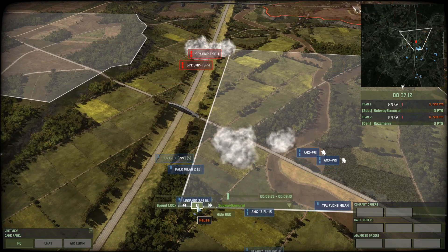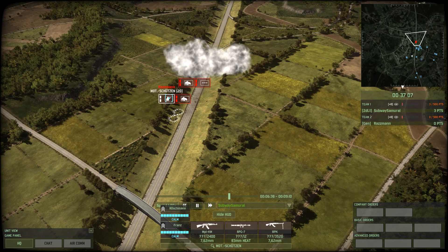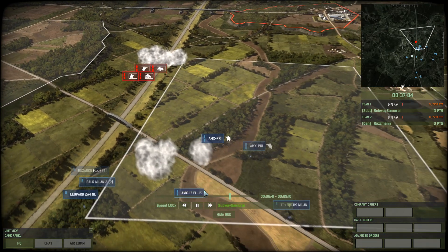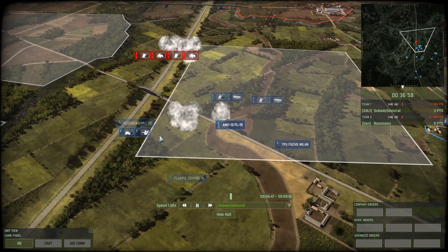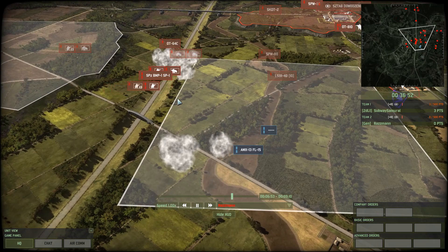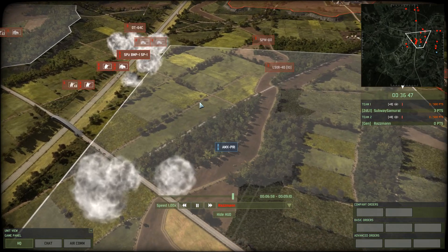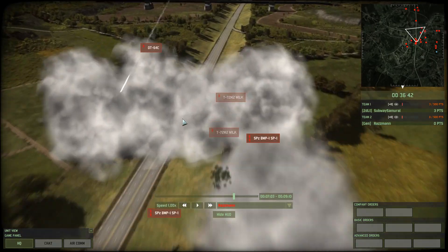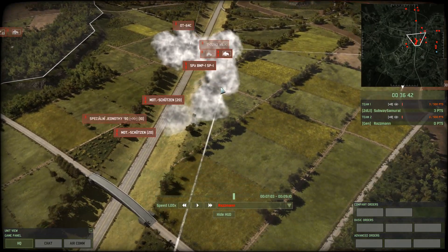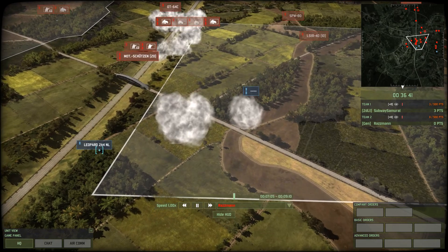Can Subway Samurai see the transports? Yes, because the Huzaren are there. He can also see that the infantry has disembarked — just standard Motorschützen. He cannot yet see the tanks, and the tanks are going to cause all sorts of mayhem. The smokescreen has extended to cover the tree line here, providing cover to the Motorschützen, so he proceeds up.